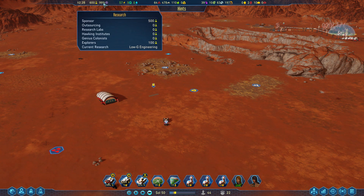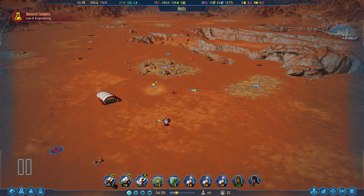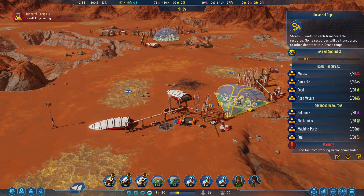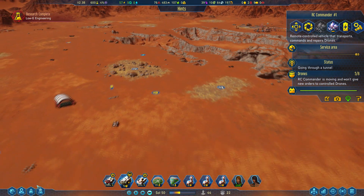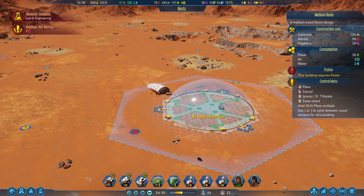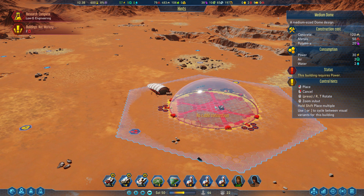Research is about to come in — research complete! I'm not sure why that rover is bringing resources over there — metals and concrete. Now I can get the medium dome placed. Where should we put it? If I place it there, that puts it in range of both the rare metals and the actual metals. Let's go for it — we're going to build our medium-sized dome, and it really is a fair old dome.